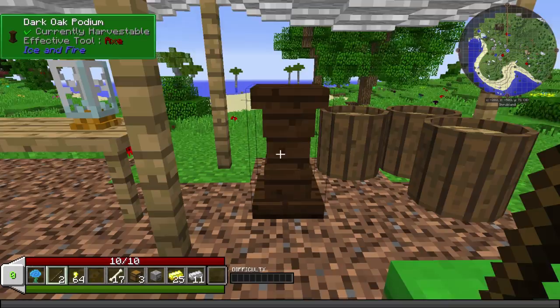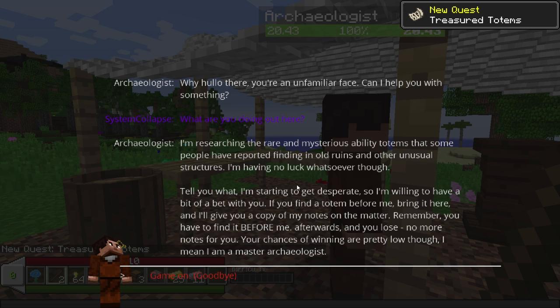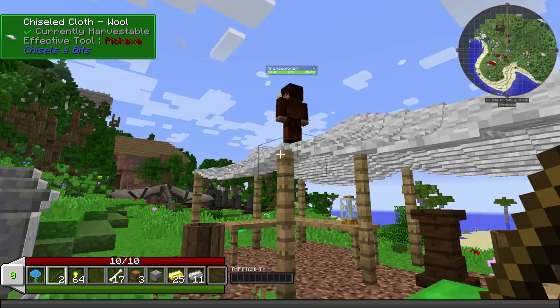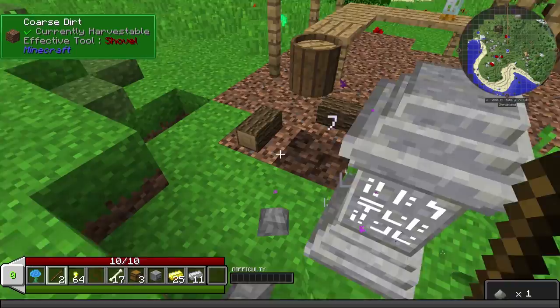He's got some weird stuff. What is this thing - a podium? We can put stuff in a podium. He's got a nice monocle. His name is Archaeologist. 'You are an unfamiliar face. Can I help you with something? I'm researching rare and mysterious ability totems that some people have reported finding in old ruins and other unusual structures. I'm starting to get desperate - so I'm willing to bet with you. If you can find a totem before me, bring it here and I'll give you a copy of my notes.' And apparently he's looking for them on his roof. These are waystones - I've seen these before. There is a way to use them as a transportation system.